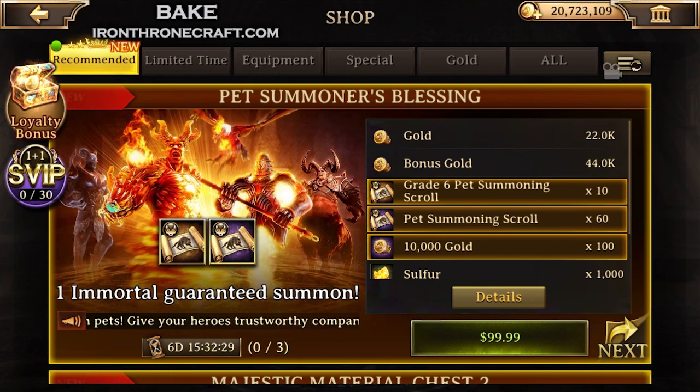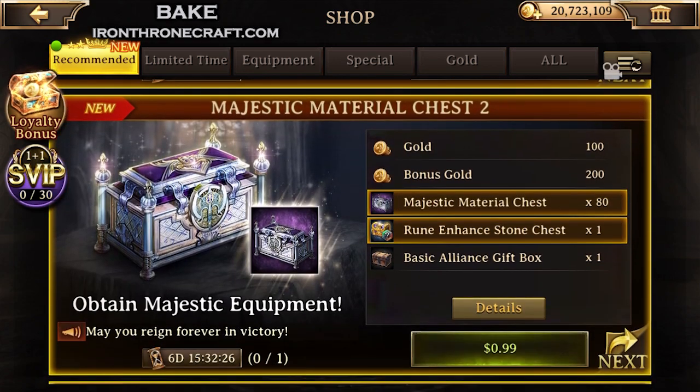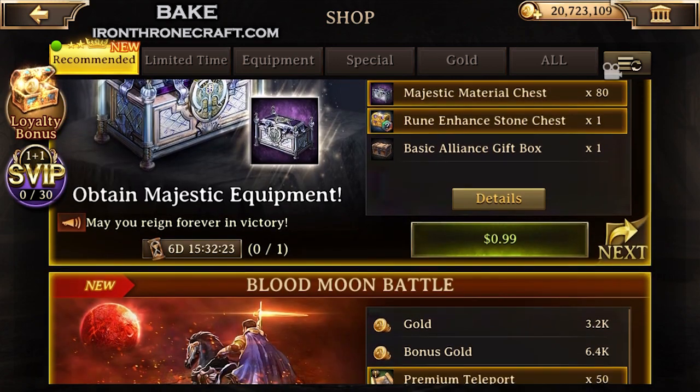The single-type pets are going to be on the Grade 6 Pet Summoning Scrolls, so those ones are really good if you are working on Victoria's Sanctuaries or if you're attacking.